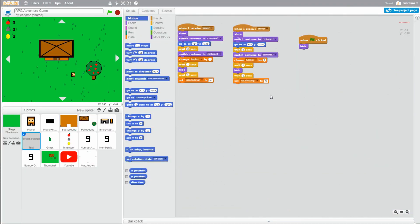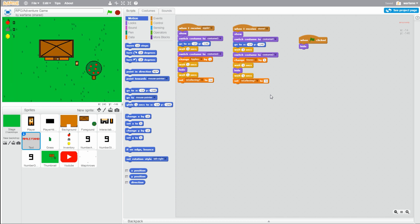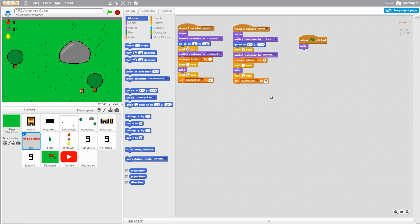Hello everyone, this is part 7 on how to make an RPG or adventure game in Scratch. In this tutorial, I will be improving the player interactions and add a locked gate that requires a key to open and unlocks new areas. I just want to say thank you for your suggestions in the comments — some of you had good ideas which I'll be adding to the game. If you haven't seen parts 1 through 6 yet, check them out; links are in the description below. This game is also on my Scratch profile, link also in the description. Anyways, let's get started.